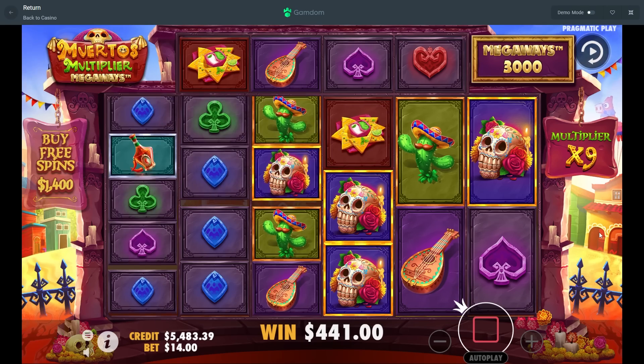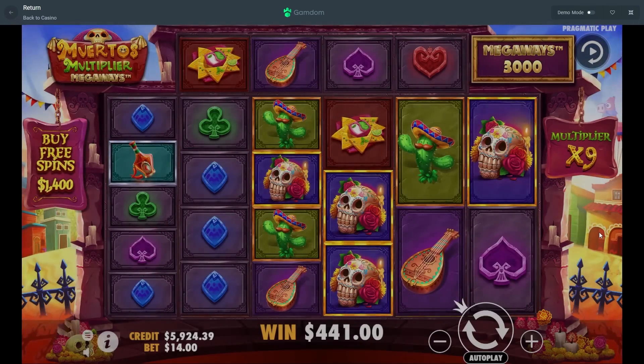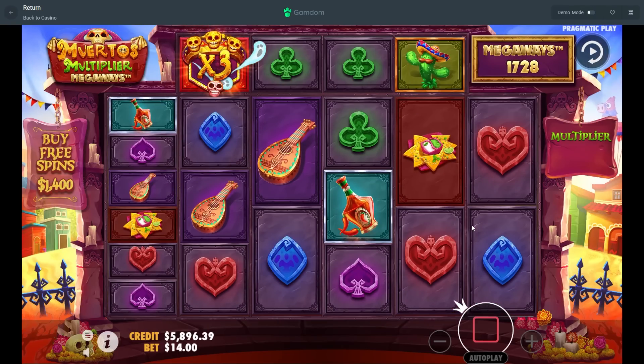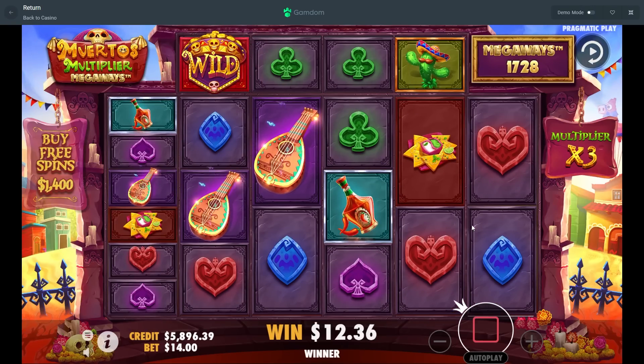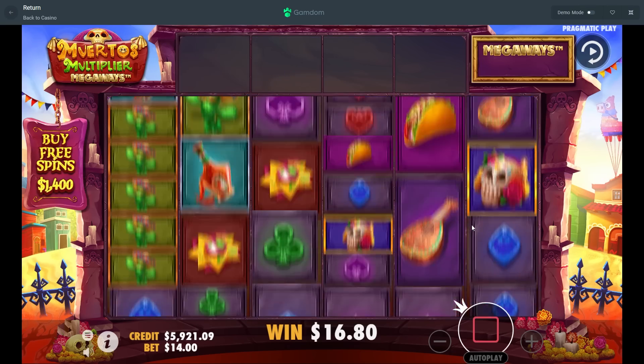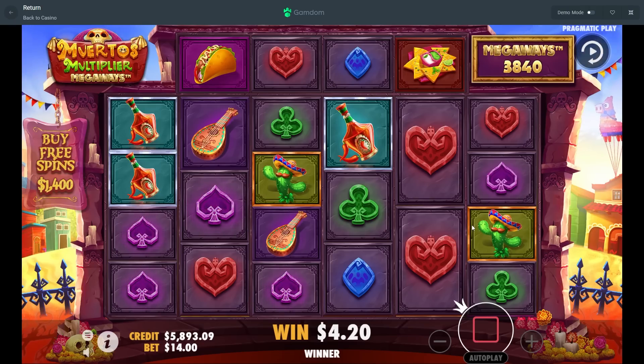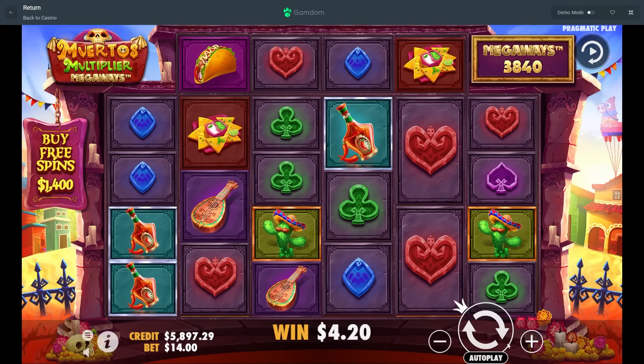Blue in third — nice, four hundred dollars there from the base game spins. We're at almost 6k, nearly double our starting balance already. Green in the front. All right, let's go ahead and jump into another bonus here — we're gonna do a 700 dollar buy.